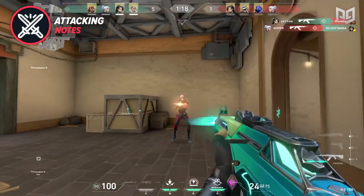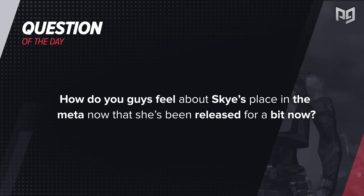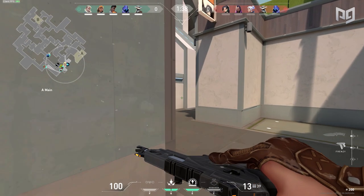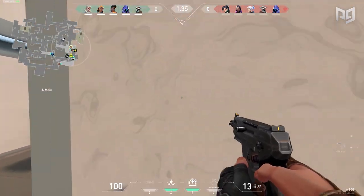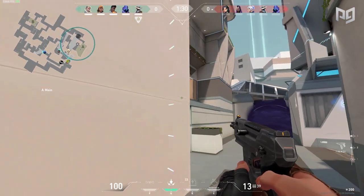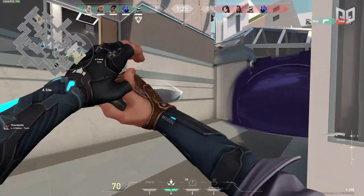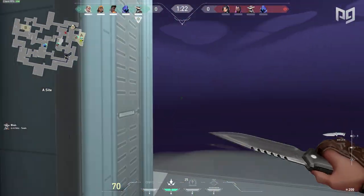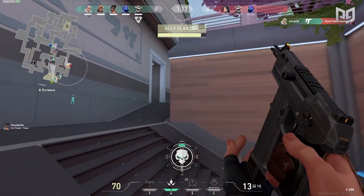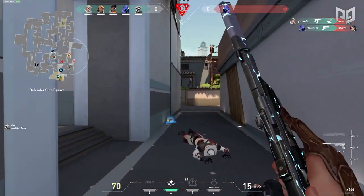Before we get into the rest of the video, we have our question of the day: how do you guys feel about Skye's place in the meta? Personally, my initial thoughts are that she has a pretty strong kit that might need some tuning back. However, I feel like it's hard to pick her over Breach or Sova. She kind of falls in between two agents and provides a good mix — maybe out of comfort, but I prefer Breach's flashes and Sova's ability to find information. Skye does both in a weaker way but she's more flexible. Let us know if you're enjoying Skye or if you think she's secretly OP.